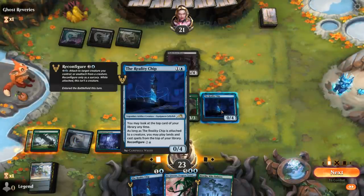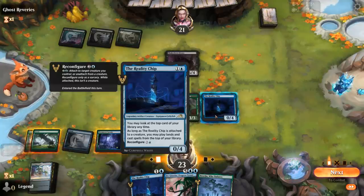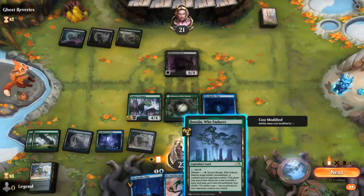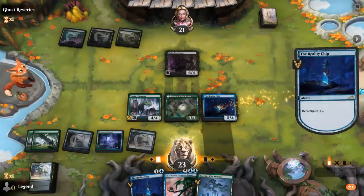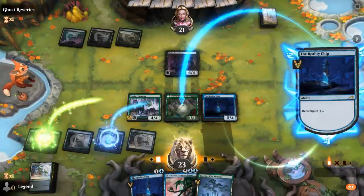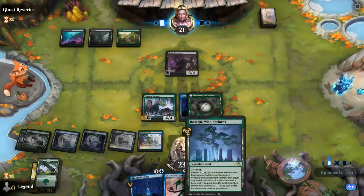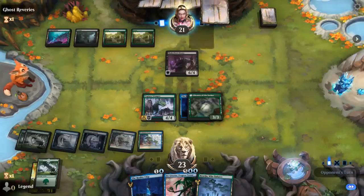So I can reconfigure and play a land off the top. This would no longer be a creature, so I don't think we get the discount to channel Boseiju for a single green, but I think it's still worth it. We won't be able to channel on a potential Fight Rigging, so there's one turn where the opponent can go off — and they actually had it.